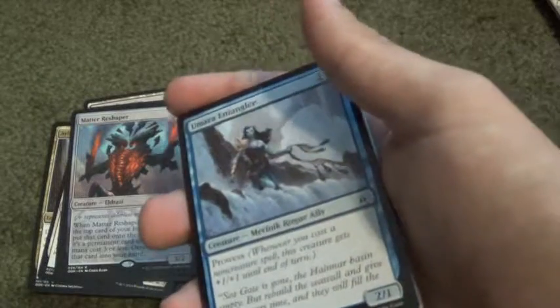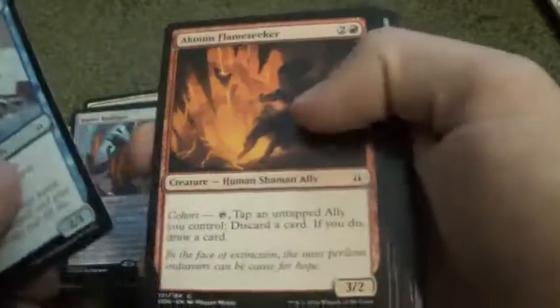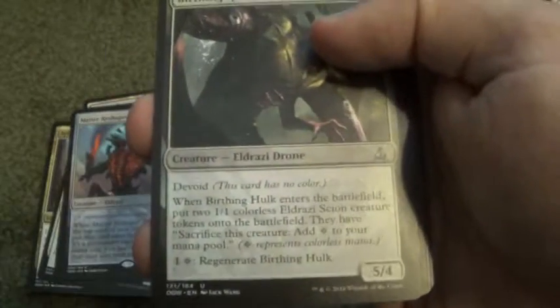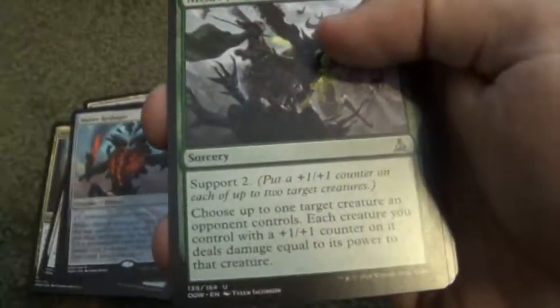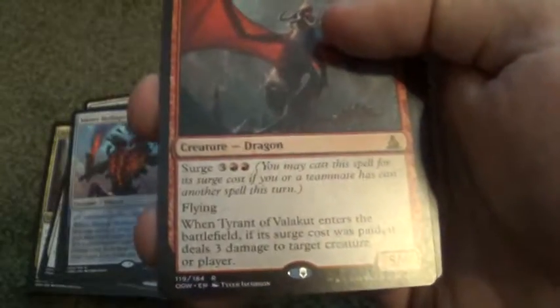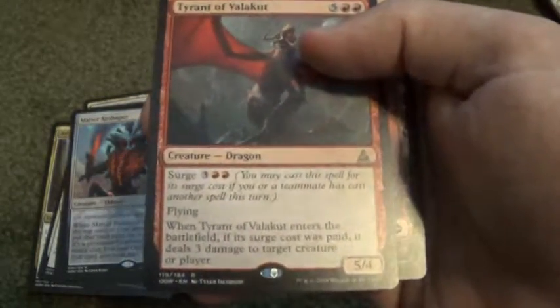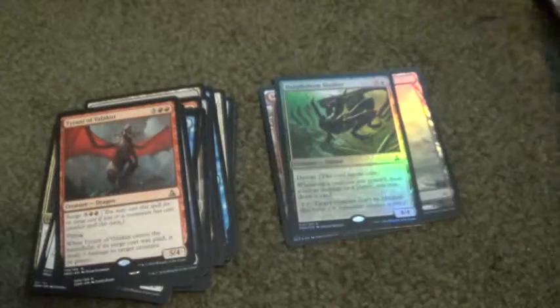Stay tuned for our next part — I will be doing the second third of the Eldritch part. Commons: Birthing Hulk, Trying to Quill, Ex-Mance, Deus's Judgment, and Tyrant of Valakut — which was an intro pack rare. A Mound and an Octopus. That's pretty cool.